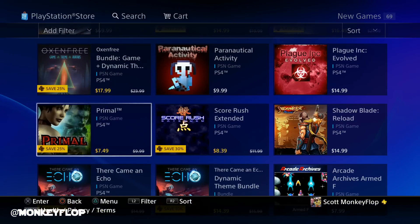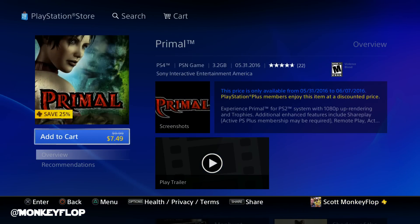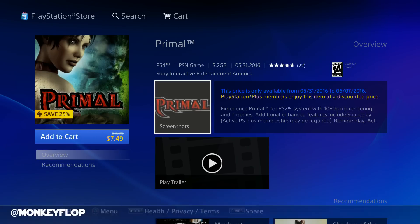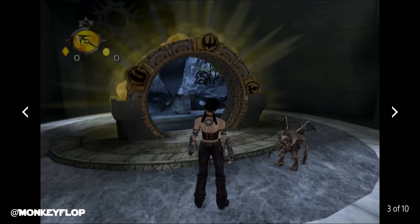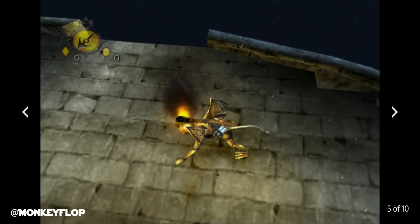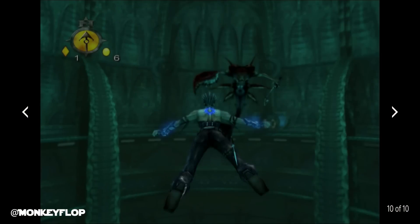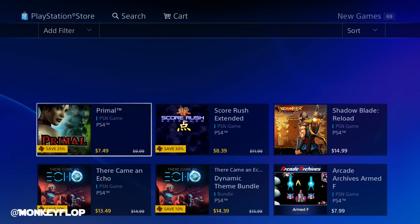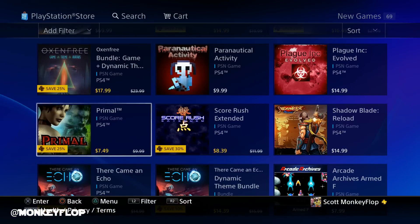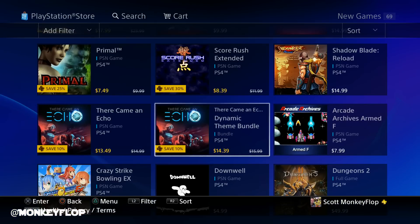Another PlayStation 2 game is now available on PlayStation 4 — Primal. It's $7.50, and if you have PlayStation Plus it's 25% off. This is a PS2 classic brought over to PS4, and it's got trophies, which is pretty cool. There are the screenshots — I wanted to highlight that really quickly.